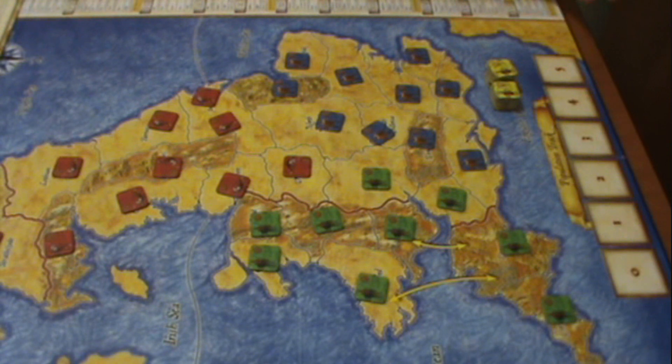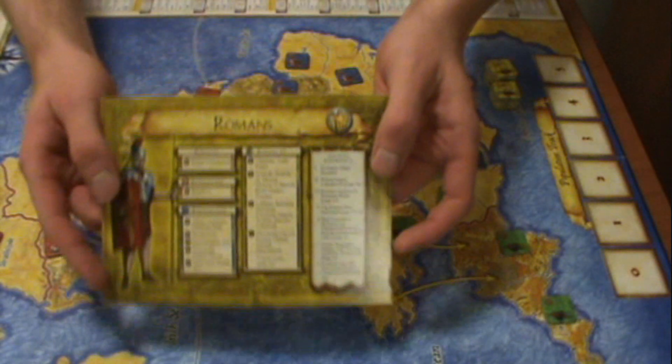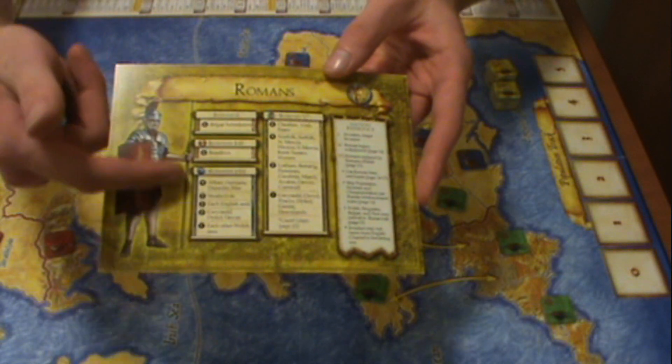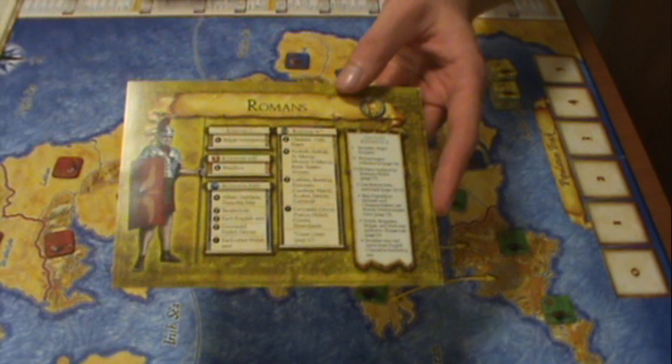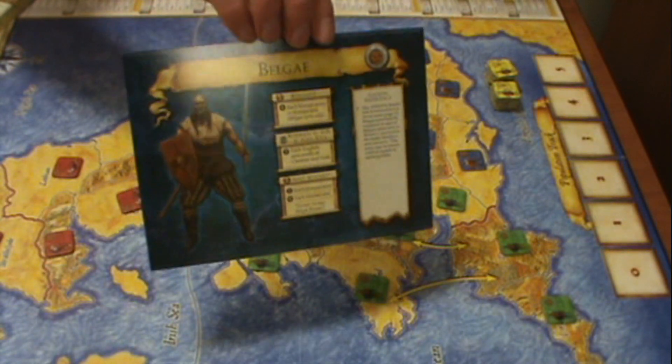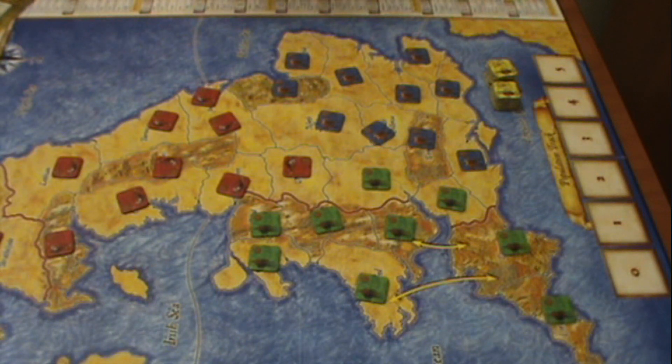There's a Roman player title card here that explains how they get points. There's one for the blue player with their Belgae and how they get points, and so on. Initially the Roman player plans their attacks. This first turn it's a major invasion for them, so they get to plan their attacks, resolve them, and then plan their attacks again.